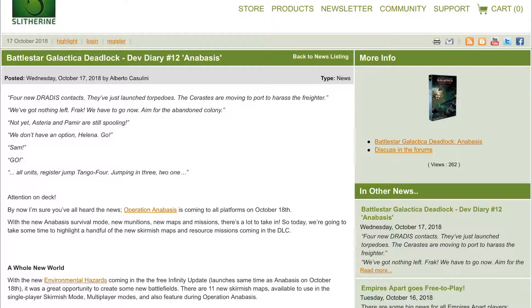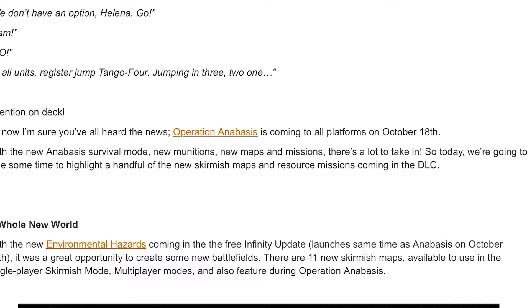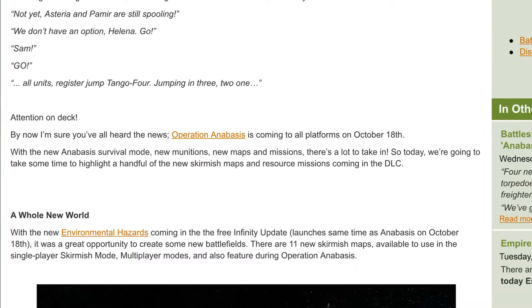What's going on, you guys? Today's the last day before the DLC — the expansion pack for Battlestar Galactica: Anubis — comes out. They released the last dev diary for it and I want to check it out to see what we're going to get tomorrow, because today's the 17th.